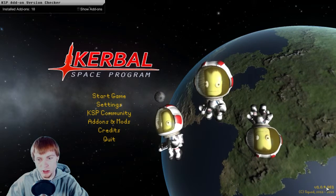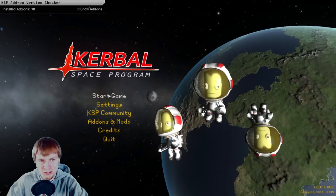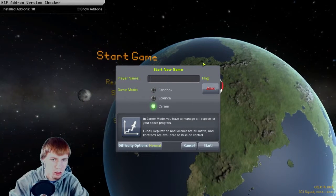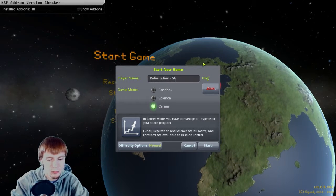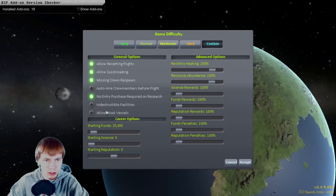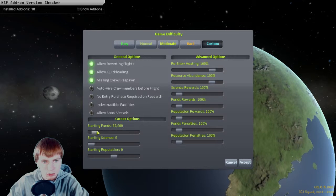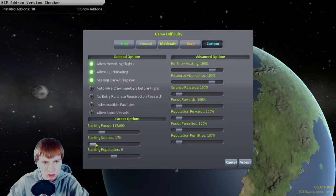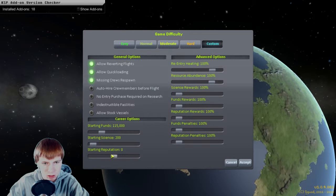We are in version 1.0.4.861, and I've identified part of the problem — that getting started in Kerbal Space Program is actually the hard part. So we're going to start a new game in career mode, except I am going to be adjusting a few things. We're going to have entry purchases for research, bump our starting funds up to $115,000, starting science up to 200, and bump up the reputation on this page.